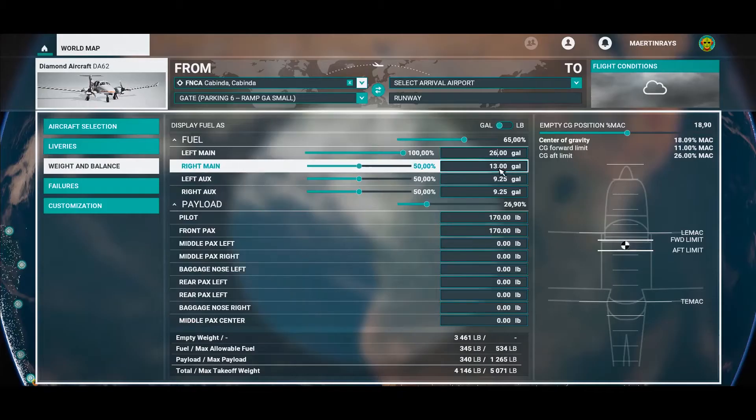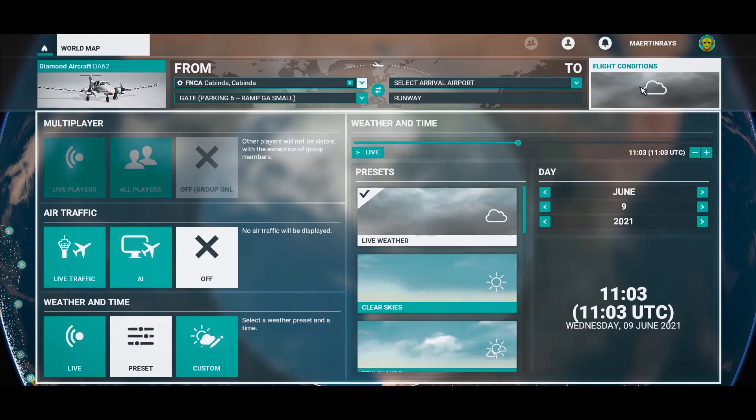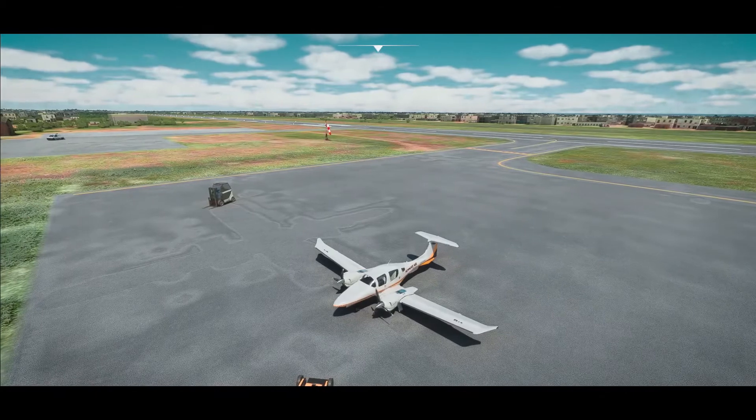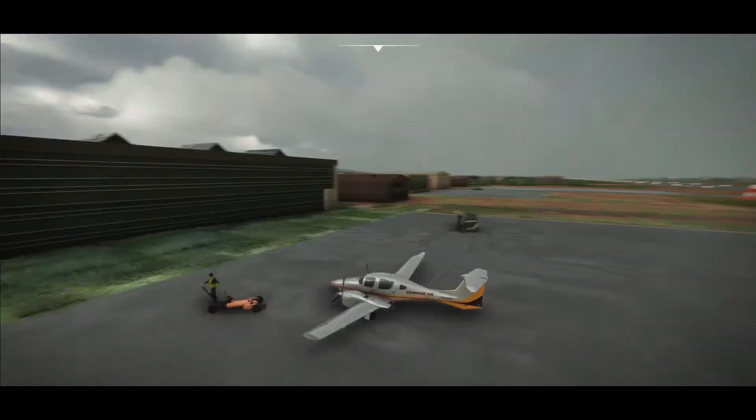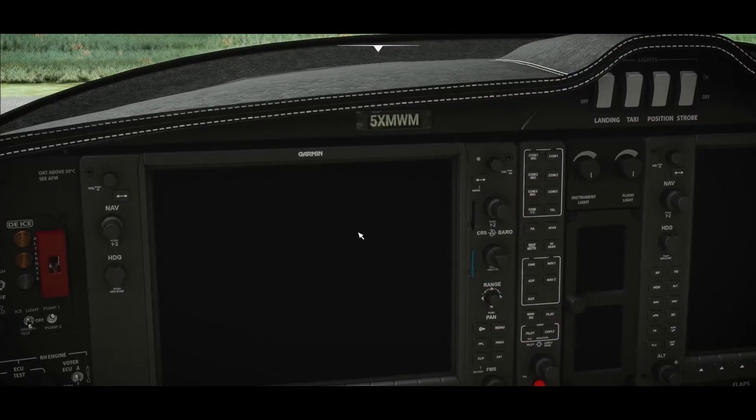I calculated we need 52 gallons for this flight — that's a very conservative number, so 26 gallons aside. For flight conditions, I checked the live weather. It looks very nice but I want to give myself a challenge, so let's add rain. Alright, let's get this started.